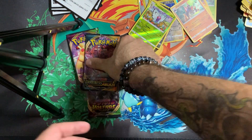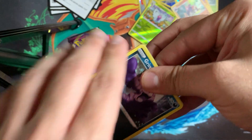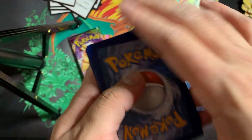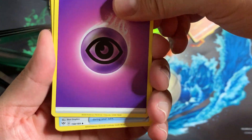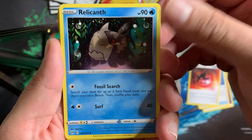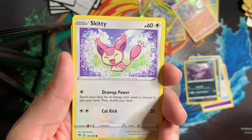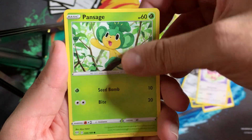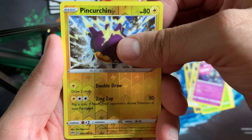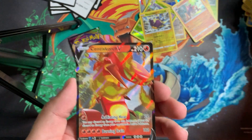Come on, Darkness Ablaze, show us that Charizard! Show us the big boy. We got Psychic Energy, Billowing Smoke trainer, Heat Energy, a Relicanth, Grimer, Clink, a Skitty, Pan Sage, Golett, Reverse Pinchurchin, and we got a Scorch V! First V card of the day — not too terrible.